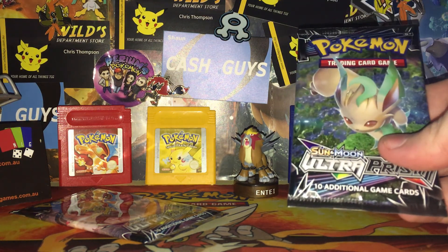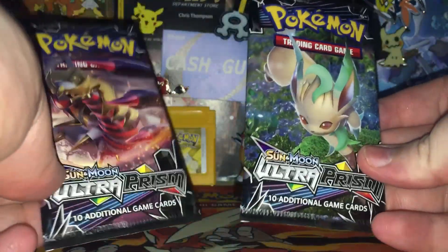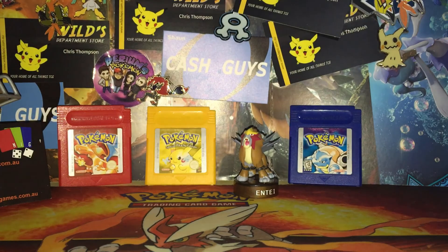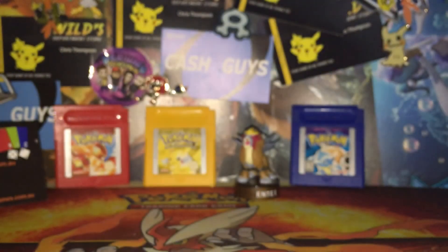Anyway, we've got our two packs — both of which were the Leafeon one. I'm rambling, let's get into it. Hopefully we can get some somethings. Maybe it's a Cynthia Full Art — that'd be awesome. Let's get into it. I'll give you guys the code card — there it is. Let me know in the comments below what you got.